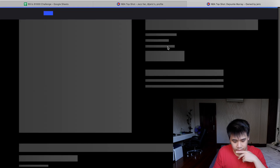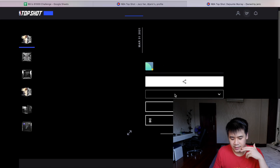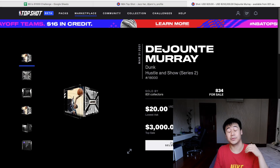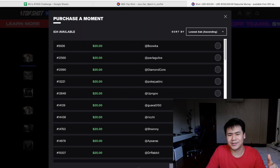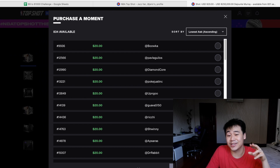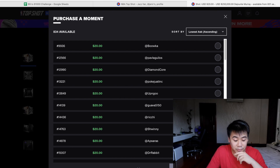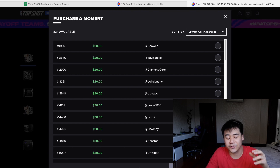I'll try to price it at a premium since the serial number for this moment is quite nice. This moment is currently selling for twenty dollars, so if I'm able to sell this moment for twenty and most of the other moments for two each, that would leave me at twenty-eight dollars. That would actually double my money for this Hustle and Show pack, so it would be much easier to move around the market since I have enough capital to buy and sell some moments.